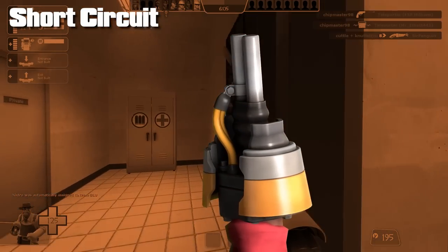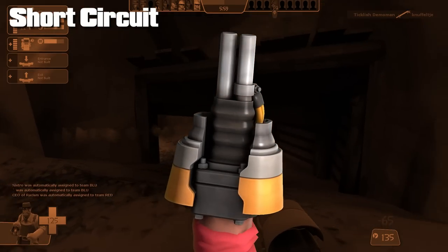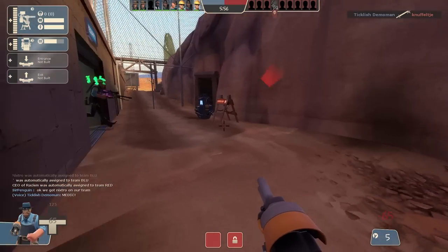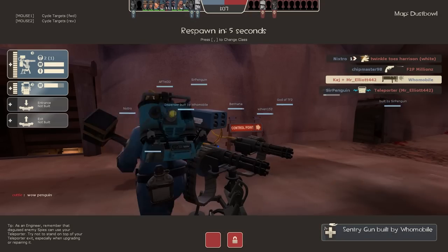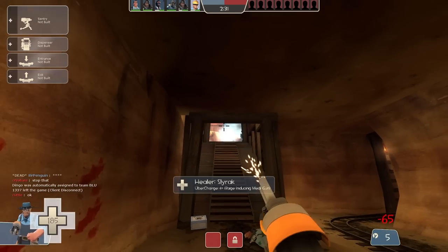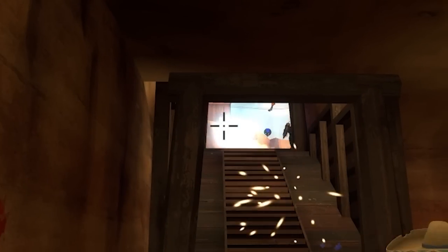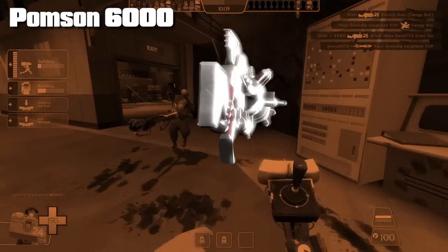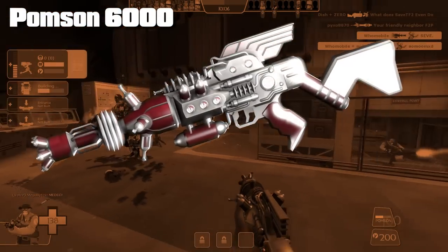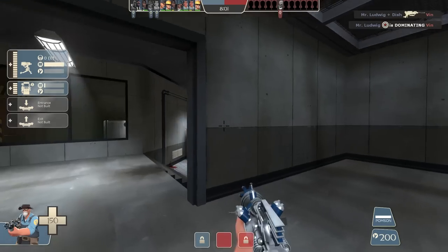Aside from the Wrangler, the Short Circuit has the potential to be annoying if the engineer has a good source of ammo. I think the giant Mega Man ball of energy flash banging your screen is the most annoying part of the weapon. The ability to stop projectiles is pretty easy to work around if you just use bullets. The Pomson 6000 needs a shoutout as well, with its ability to drain Uber on medics and cloak on spies, but honestly I've never really seen it used enough to say it's annoying. It's like engineer players just forgot this weapon exists - probably for the better.